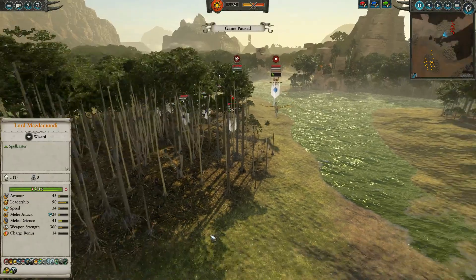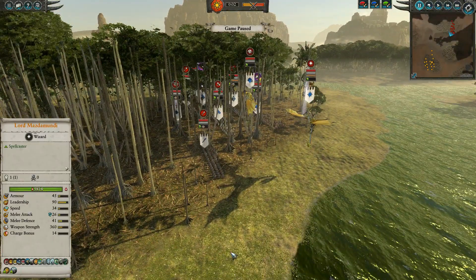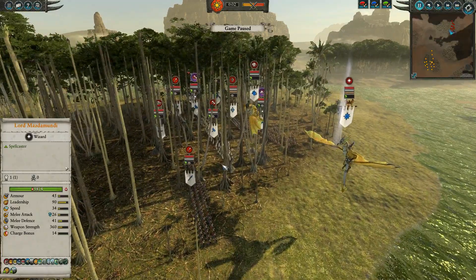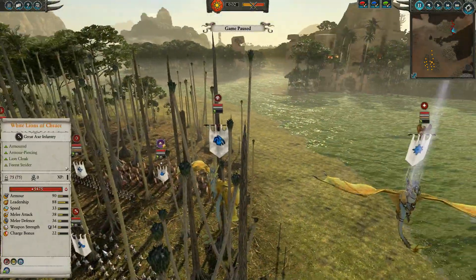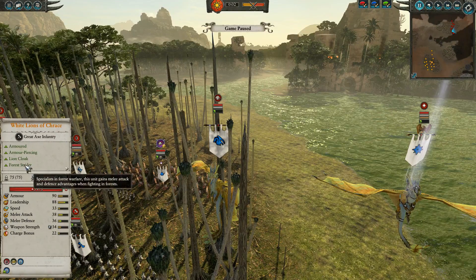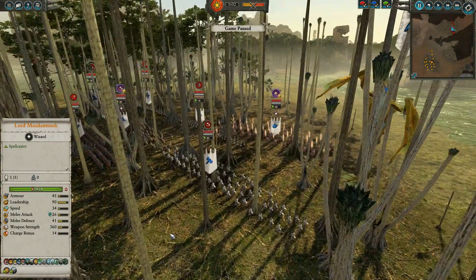The thing I was worried about when I was doing some testing was a Lariel at her big heal, and also lots of White Lions, because White Lions have an ability called Forest Strider which actually makes them more powerful in the forest — better melee attack and melee defense by quite a bit. So I was a little worried about that.